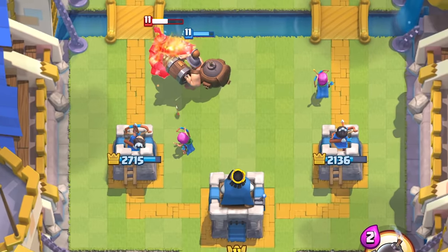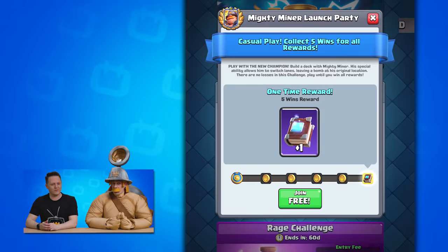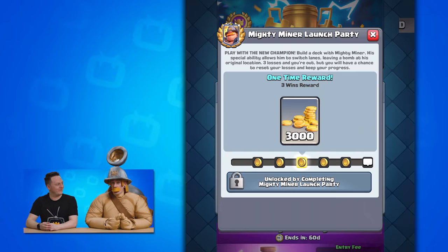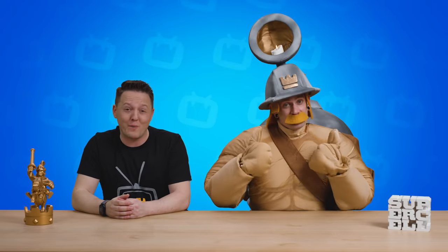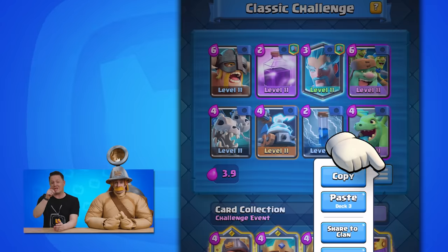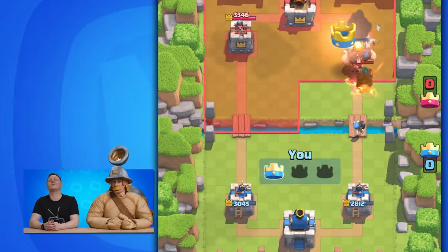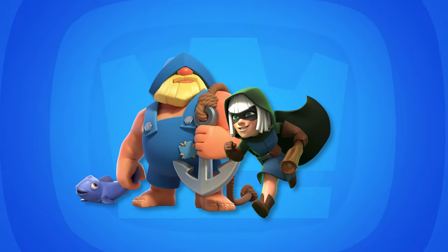You will be able to unlock the Mighty Miner at King level 14 like the other champions, but all players will have a chance to play with him in his launch party challenge available when the update drops. We also added the deck paste option for tournaments and challenges — you can now copy a deck from your collection tab and paste it directly into the build-a-deck tool. We've also removed the crowns counter on the side of the screen during battle so no part of the arena is hidden. Finally, the Bandit dash and Fisherman issues have also been resolved — no more invisibility dash for the Bandit or stuck Fisherman in the middle of the arena.